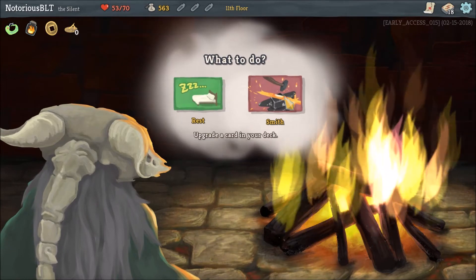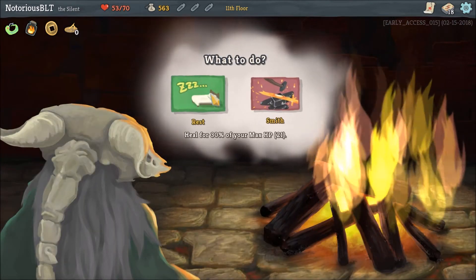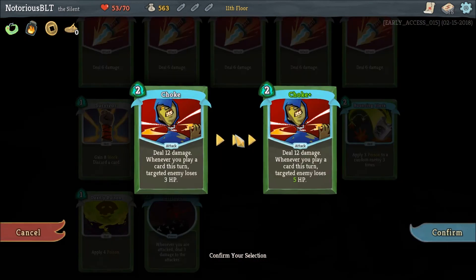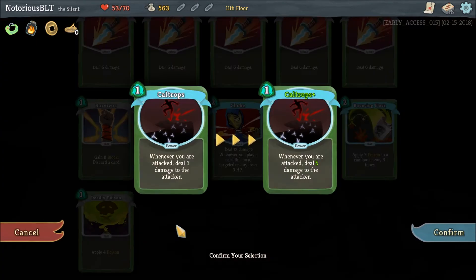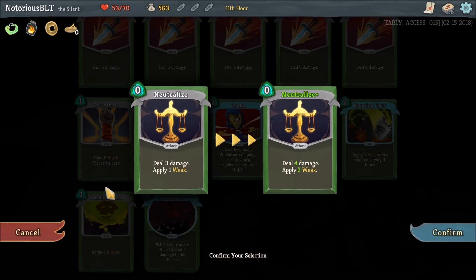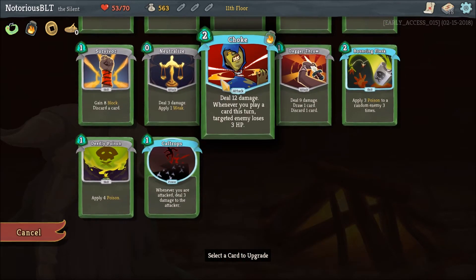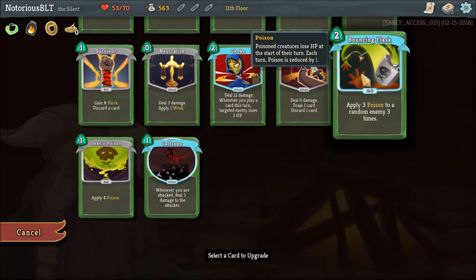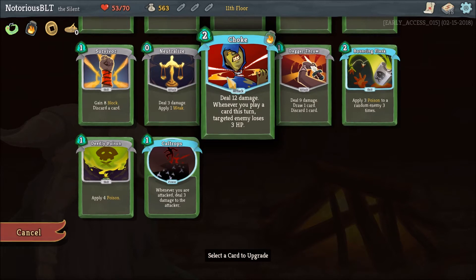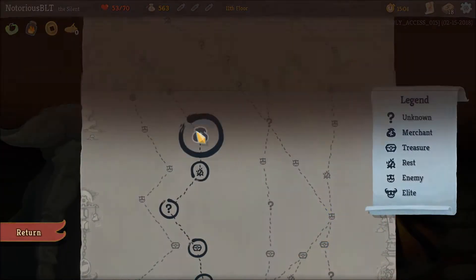This is going to heal for how much, 21? Do I have faith that I won't die? You know what, let's upgrade a card. What do you do if I upgrade you? You deal 5 damage for each time — 5 damage to the attacker. 6 poison. 3 poison 4 times. That's kind of a hard choice. We're basically getting an extra 3 straight-up damage out of this, or even more damage out of this. I think I've made a mistake with Choke. Let's do Bouncing Flask and try to concentrate more on our poison stuff later.